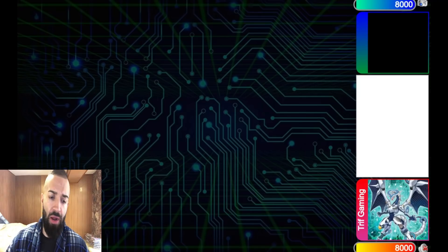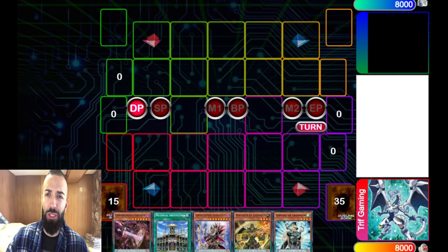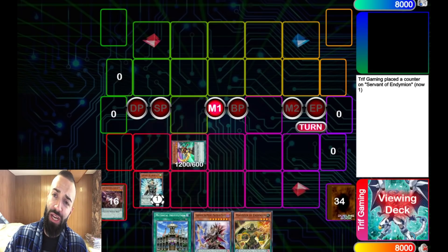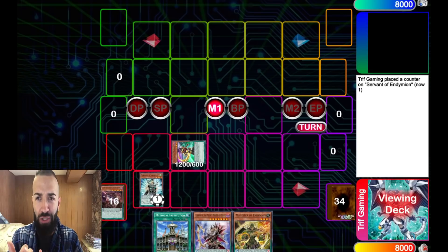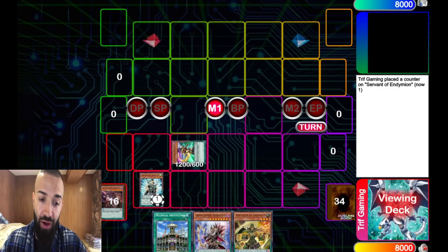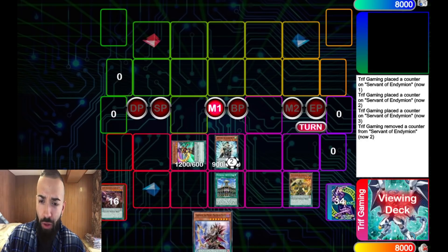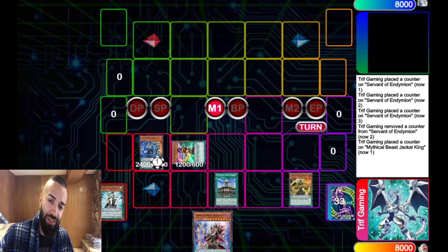With that being said, smash the subscribe button, hit the like button, let's get straight into the video. We're gonna put up 8 negates without even trying. This hand — we only have one spell, it's not even a good hand, it's just an average hand — we're gonna put up 8 negates, literally no problem at all. If you haven't seen the deck profile, go check it out first so you understand what cards we're playing and why. The link is in the description.